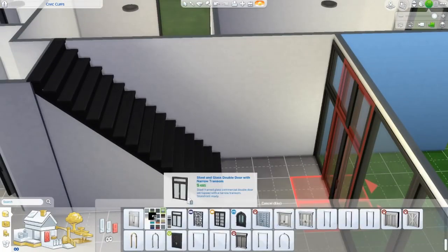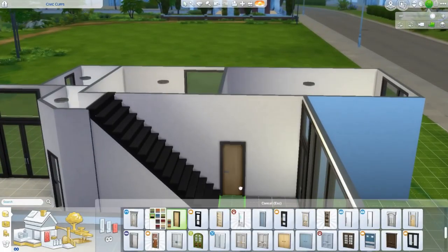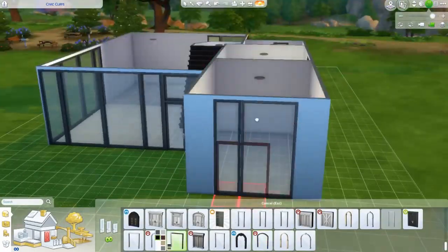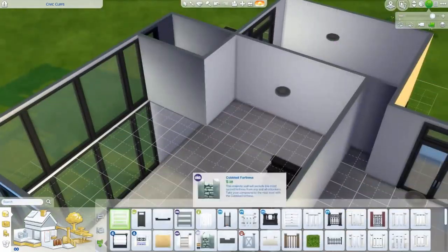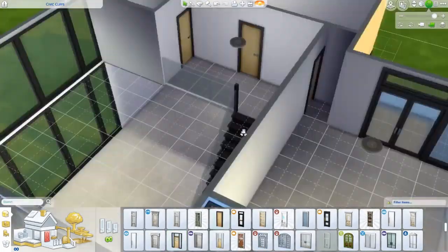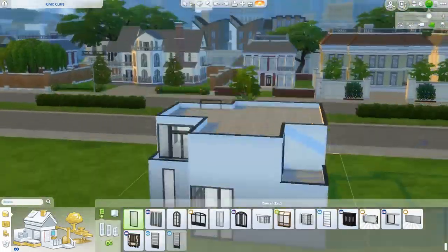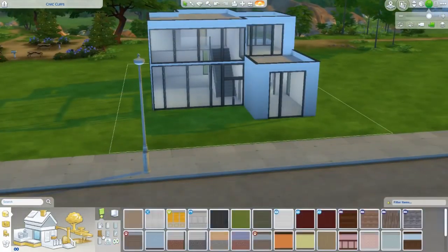I didn't know there was going to be a bathroom there until I decided to put it. The doors are always a huge situation for me. I feel like there's so many things that could be added to The Sims that haven't been added yet — beautiful doors, certain types of stairs, counters. Counters are so hard. But working from the exterior in is the best way to go — that's one of my tips.